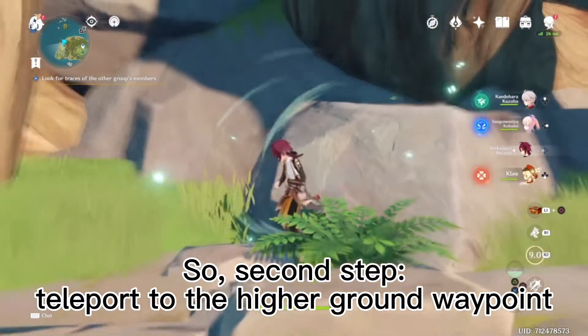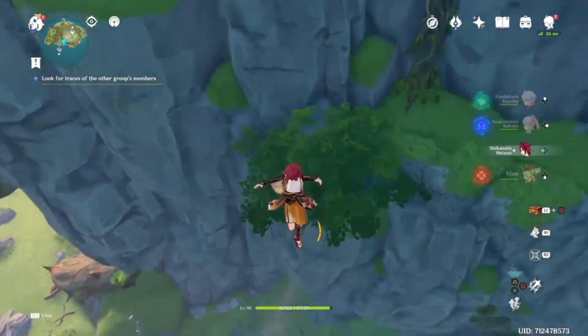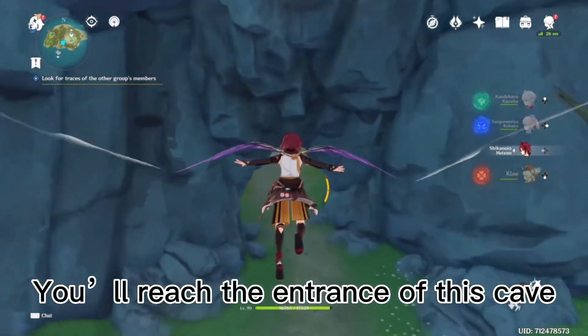Second step: teleport to the higher ground waypoint and start gliding southwest. You'll reach the entrance of this cave.